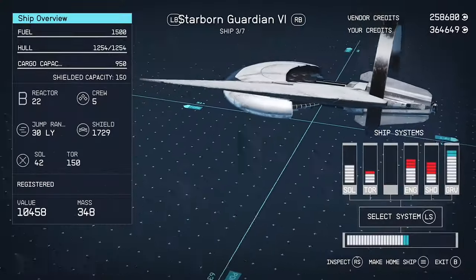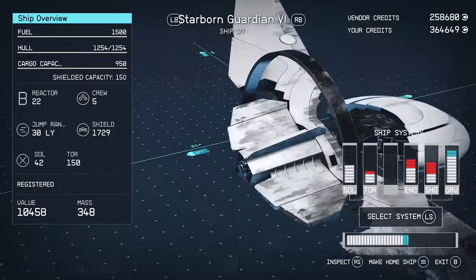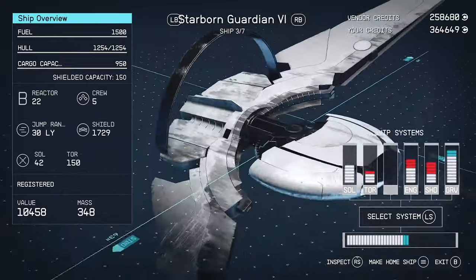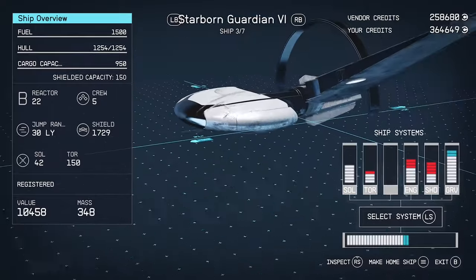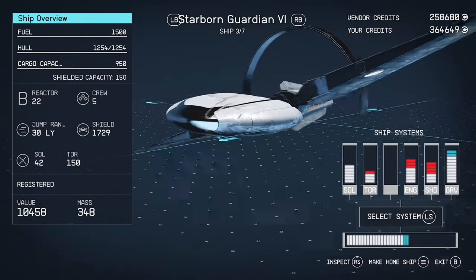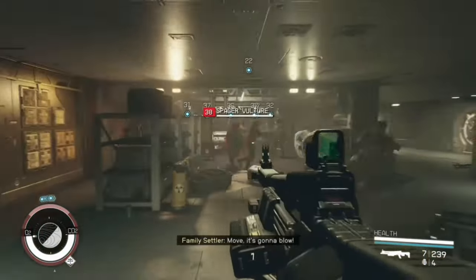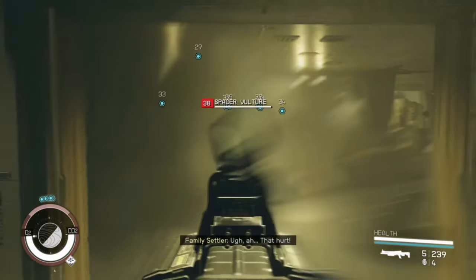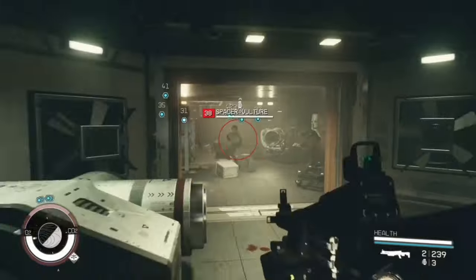And finally, I'm sure everyone saw this coming — it's the Starborn Guardian 1, 2, 3, and 4. These are amazing all-rounder ships, especially for early game in New Game Plus. However, I would replace them as soon as you can with any of the ships you've seen on my list. Simple reason: you can change those ships in any way you want, but the Starborn Guardian you can't edit at all.